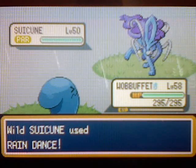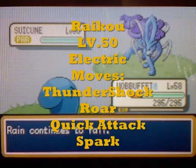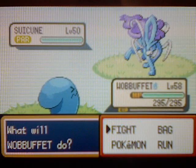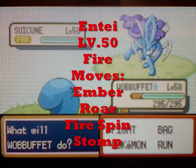If you chose Squirtle as your starter then you're gonna find Raikou at level 50, electric type, with the moves Thunder Shock, Roar, Quick Attack, and Spark. And if you chose Bulbasaur as your starter you're gonna find Entei, level 50, fire type, with the moves Ember, Roar, Fire Spin, and Stomp.